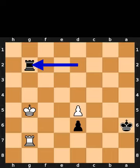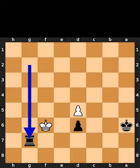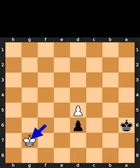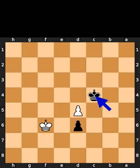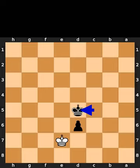Black plays rook to g2, check. White plays king to f6. Black takes the rook on g7 using the rook. White takes the rook on g7 using the king. Black plays king to b5. White plays king to f6. Black plays king to c4. White plays king to e6. Black plays king to c5. White plays king to e7. Black takes the pawn on d5 using the king.